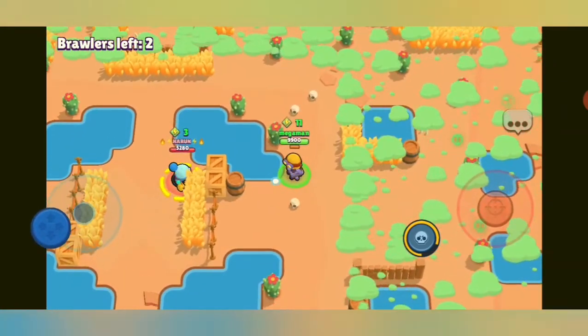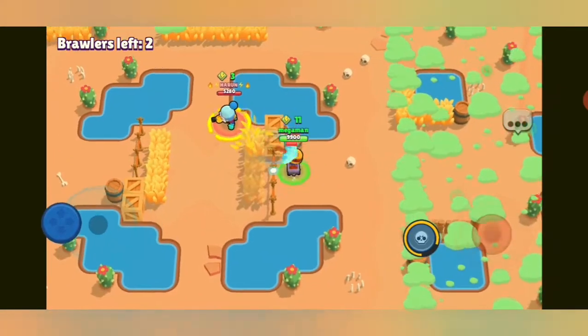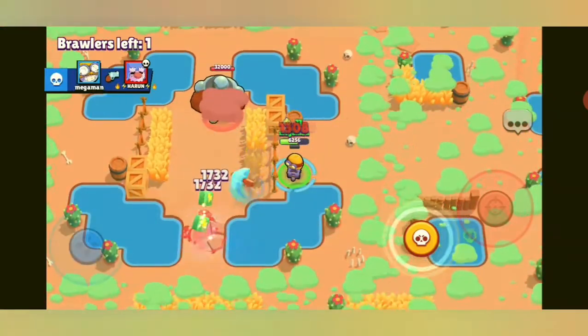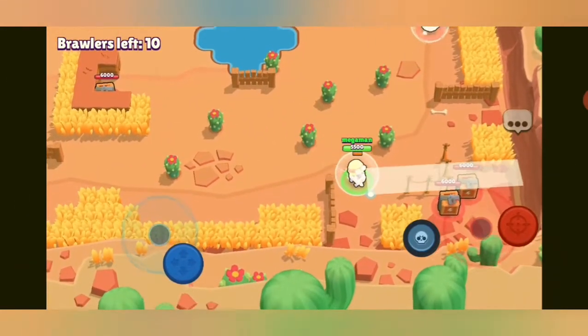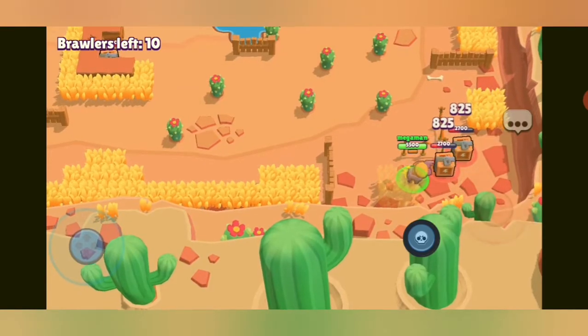The Gale has his special and he's aiming it — he could push me into the gas. I get closer to the Gale and there's a bot spawning next to him. He tries to push me in but it's not enough and I get another victory. In our next game there's a Daryl but he ignores me and lets me go for two power boxes.